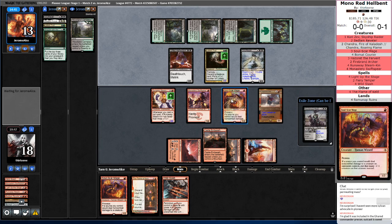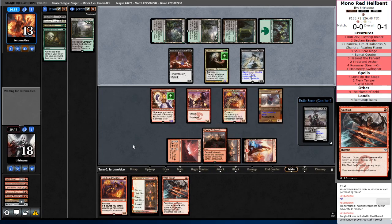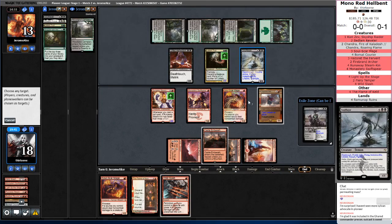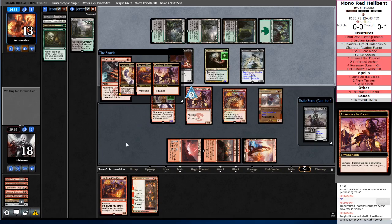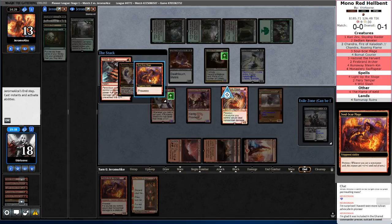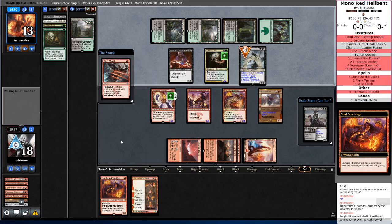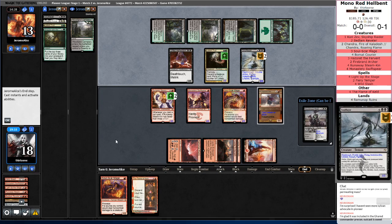Soul Scar Mage works as a replacement effect — so if a source would deal non-combat damage, it gets minus one minus one counters instead. Having two Soul Scar Mages will not give four counters off of a Wild Slash. Well, let's be mana efficient. Shrink your dude. Now it's a 2-2 instead of a 4-4 — super relevant.